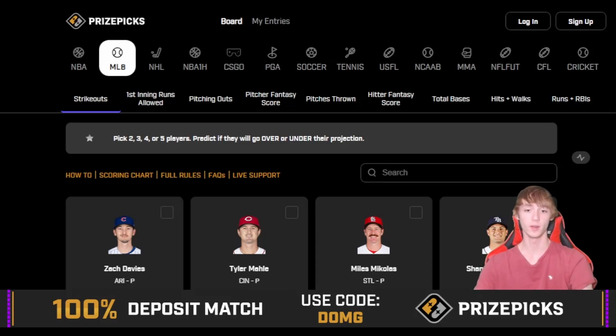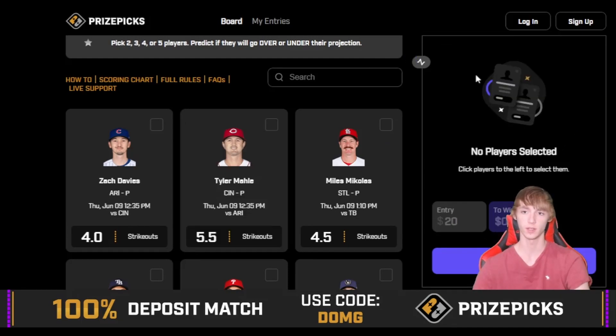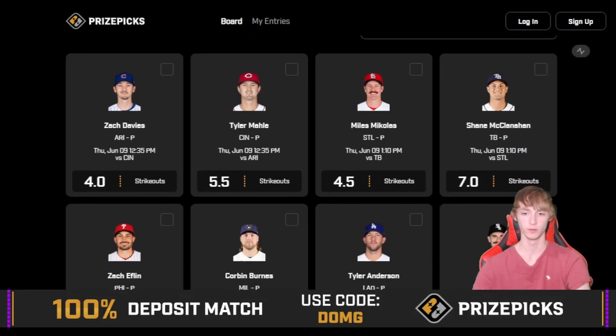The next player prop I like is Tyler over five and a half strikeouts. He is a minus 156 at the time of recording to go over five and a half strikeouts — a lot of value on the PrizePicks board again. He's six for twelve this season (50%), and pitching at home where he's four for seven, hitting in four straight home games. He's definitely picked it up lately after a slow start to the season.